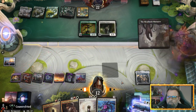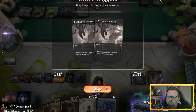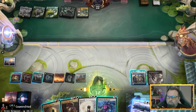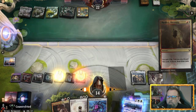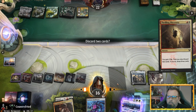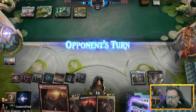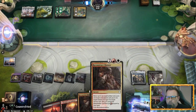We'll take the life gain here. Go ahead and discard these two because we can get them back, and we're sitting on a Doomscar. Oh yeah — so now we're rolling. We've got toolbox in hand.